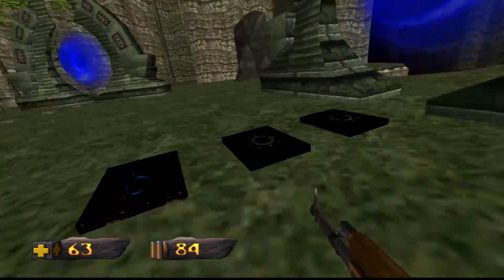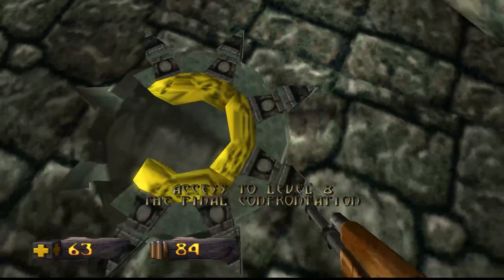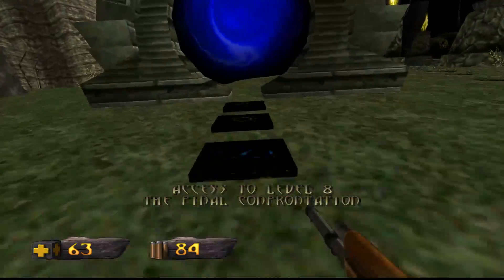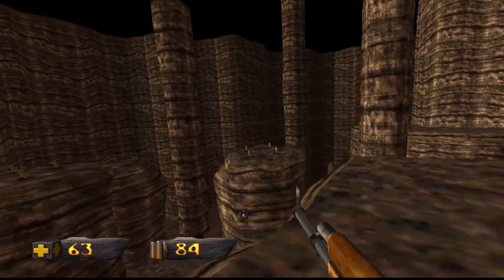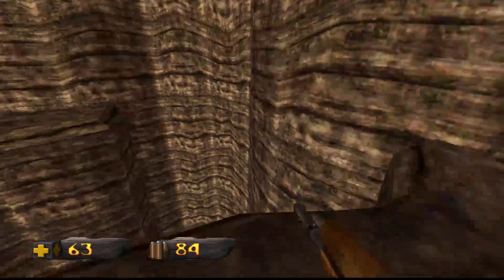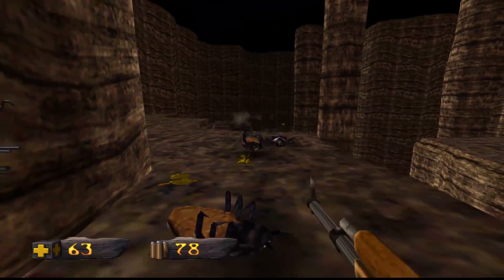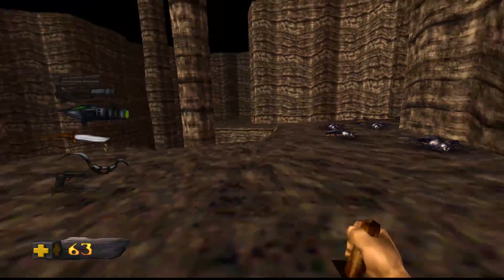For this one, there's gonna be two keys. And how many more keys do we need for this? Probably just two more. So first impressions, the lost land seems to be a rocky place. Oh boy, it's these bugs again. I don't want to waste my ammo, so it's gonna go nice.